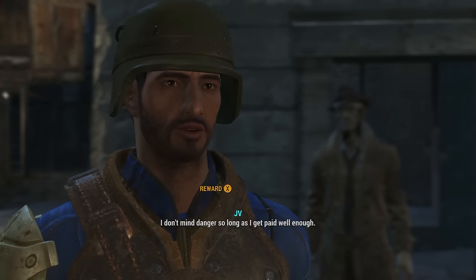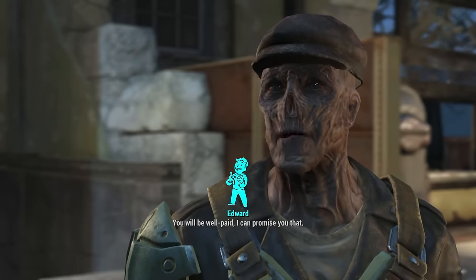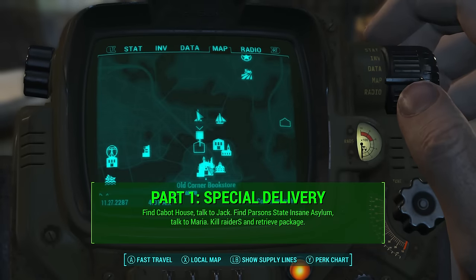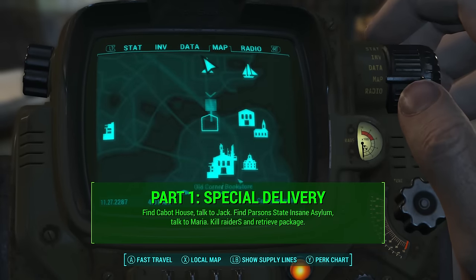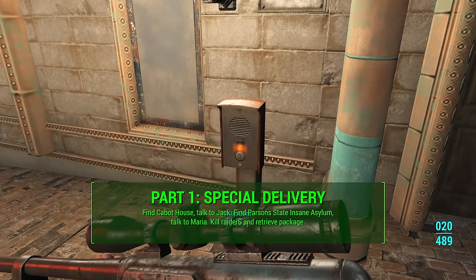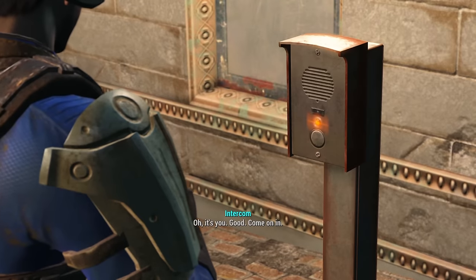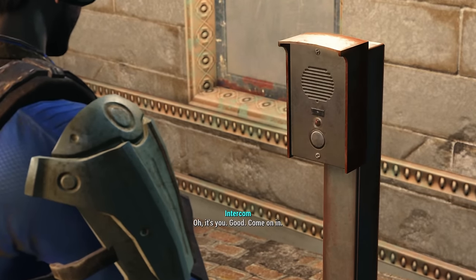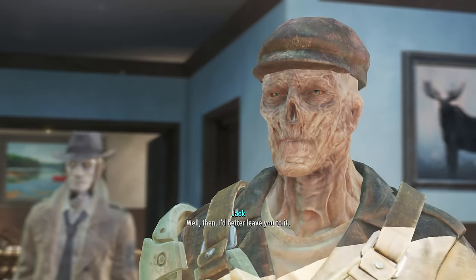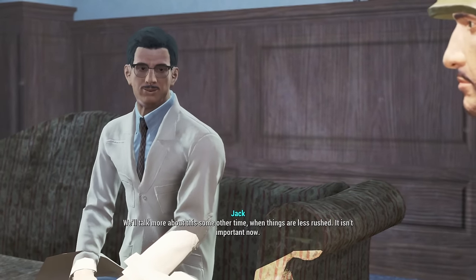Once you find him it's fairly simple to get the quest started. If you have Charisma, make sure you ask for a larger reward and he will give it to you. This is where Part 1, Special Delivery, starts. You're told to find the Cabot House, which is just due south of Bunker Hill on the map. Once you get there, talk to Jack — Edward will let you in first. Be nice to Jack, as I've read that if you're not nice to him he won't give you the gun at the end.